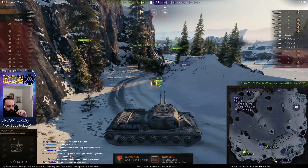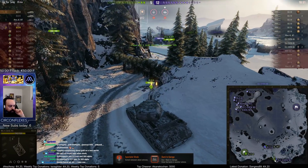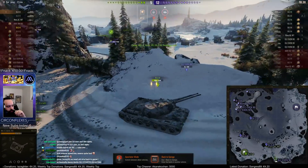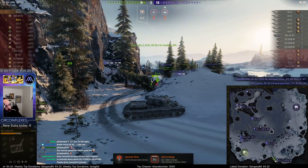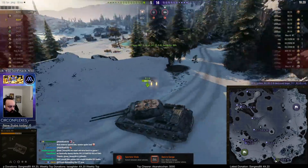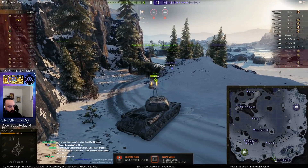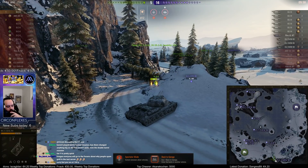It's really funny how there are so many ELC Even 90s. I like how this tank looks — I kind of wish it was faster. I don't understand why the other one has better top speed. It does feel a bit more maneuverable because of the better power-to-weight — that was definitely noticeable. Look at the server ping — it's pretty good, but we're getting red signals so it's a laggy time.